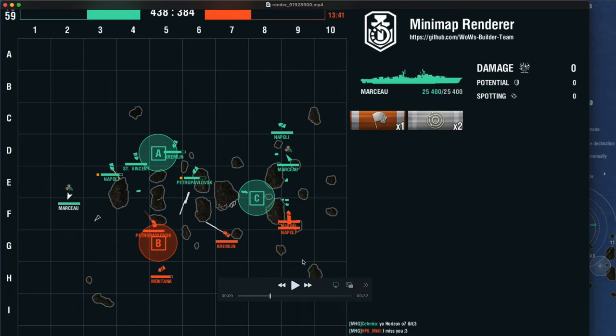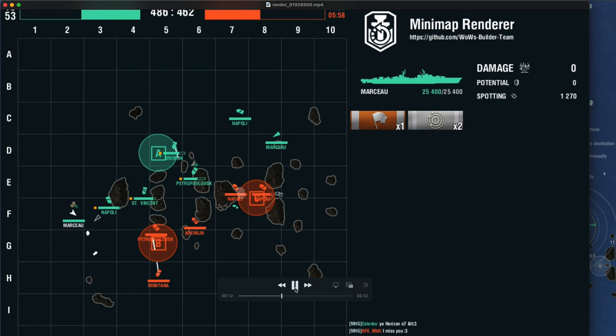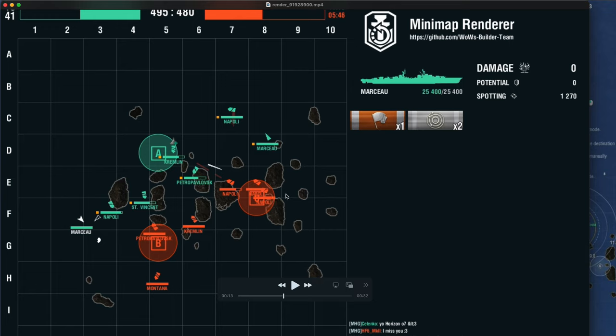Two Napolis on the eastern flank — Marceau won't engage that, it's just too much to deal with. Basically a full retreat while sending torpedoes. And look at that — one, two, three Napolis doing a heavy push. They did a very effective job going on the outside flank and then pushing right through the gap, having another Napoli to spot and provide situational awareness while three Napolis push in.